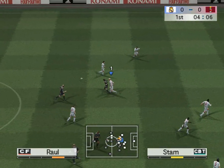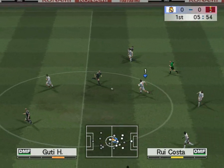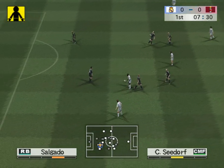Alguerra sends a long ball to the left flank. Kaka knocks it to the left. The referee blows for a foul.